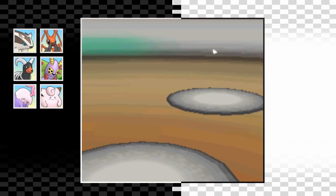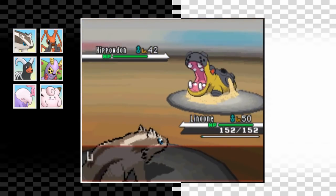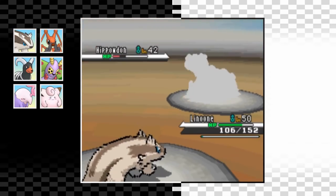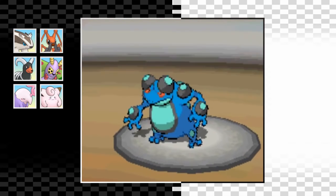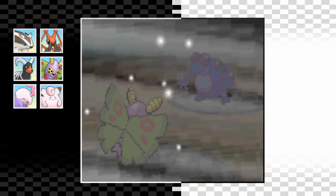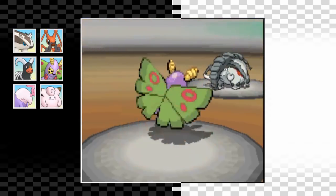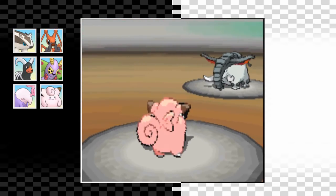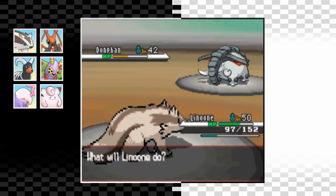The next real challenge is the fifth gym leader Clay. He has a Hippowdon which means we've got to face a sand team. This fight took a lot of attempts as you can see from Linoone's level. I go straight for Grass Knot as Hippowdon is a big boy - it does well over half, and despite a Bulldoze speed drop we're faster and one more Grass Knot is all we need. Seismitoad is next - I swap into Dustox, and he keeps hitting me with weak moves so I set up Toxic and hit Silver Winds to whittle it down until toxic damage finishes it off. Donphan comes in - I try Clefairy's Magical Leaf but get hit by Stone Edge for nearly full health, then go down to Ice Shard. Linoone comes back in and finishes Donphan with Grass Knot.